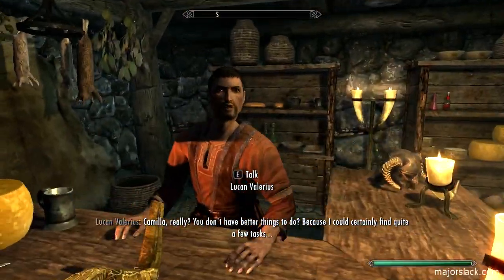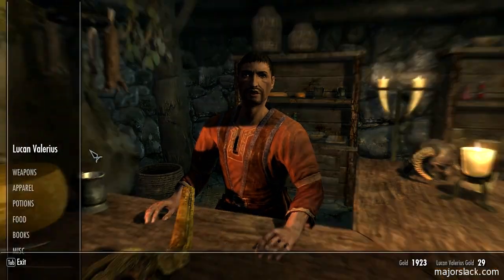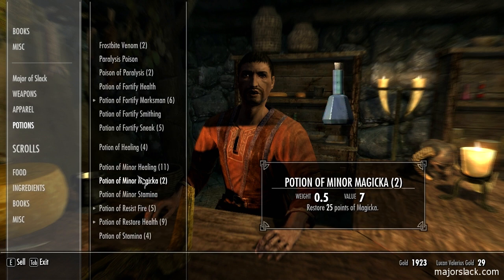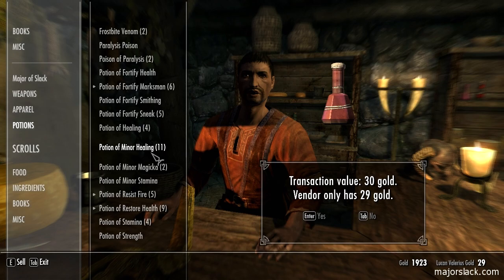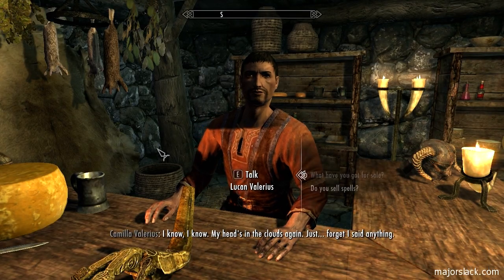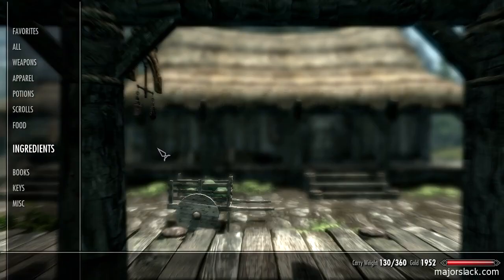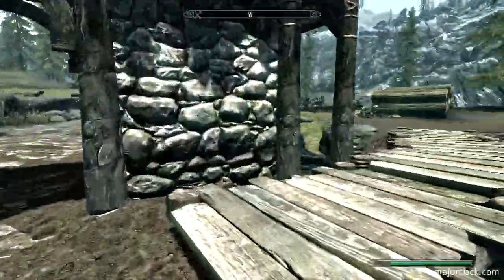Can I sell these potions back to you? Trinkets, odds and ends, that sort of thing. You've got 29 gold - how would you like to buy some of these minor healing potions? I'll take a beating - one gold. Till next time. Now how much money do we have? I could do a little training with Faendal. Let's go do that now.